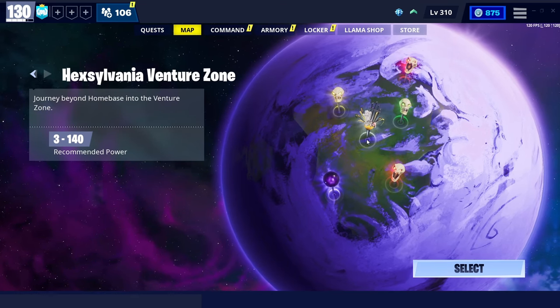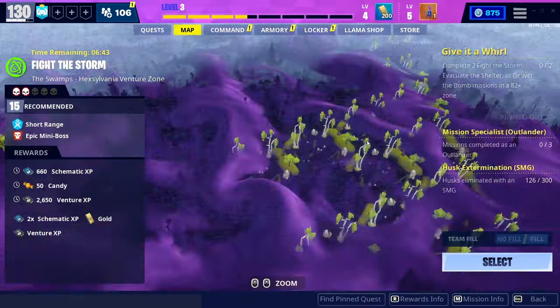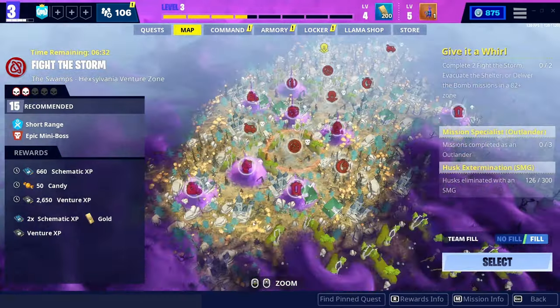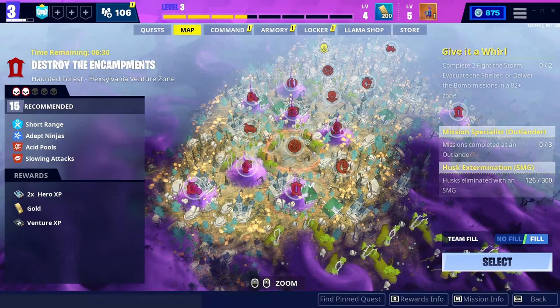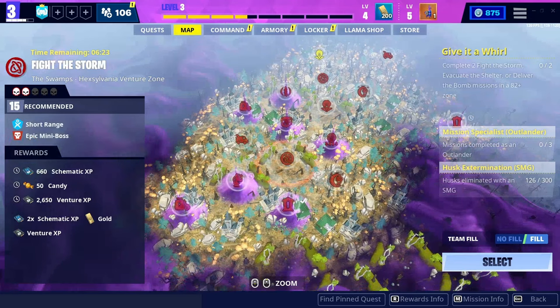You're going to want to head into the venture zone. This is Hexavania because it's getting pretty close to Halloween. If you hop in here to the venture zone, you'll see all your missions and everything available.